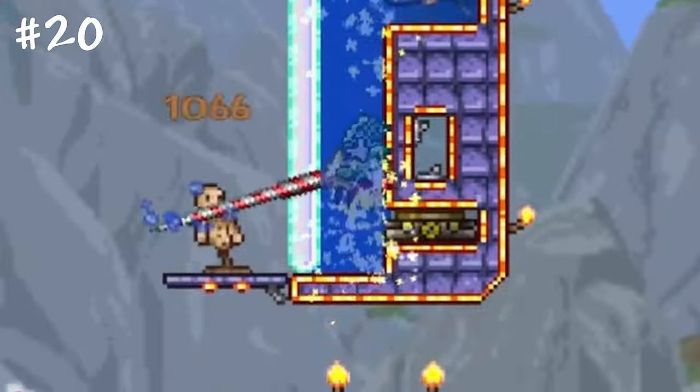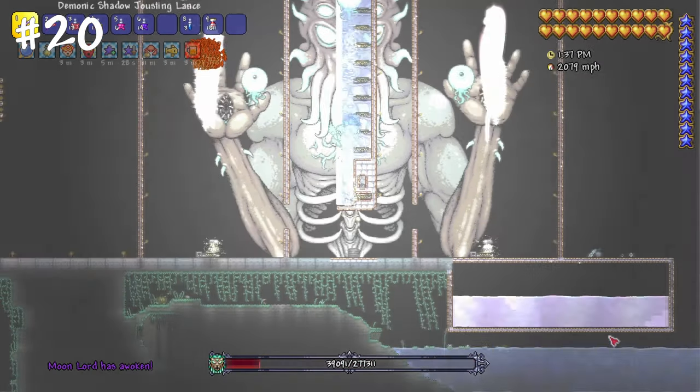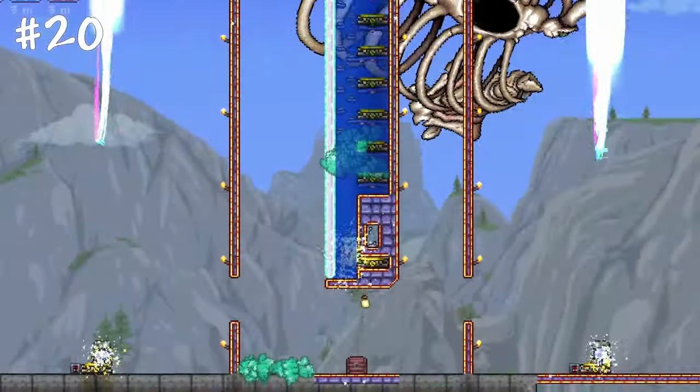Jousting lances deal damage based on your current speed. With the Mappy Railgun setup, it's the only weapon in the game that can actually one-shot all bosses with huge numbers.